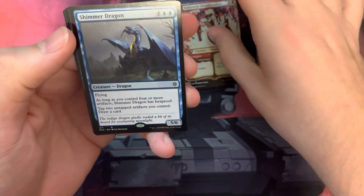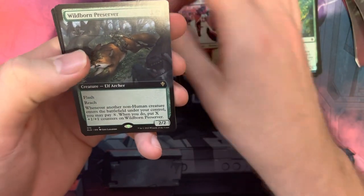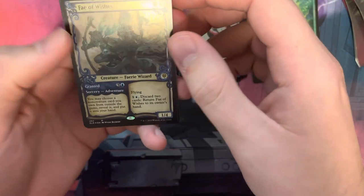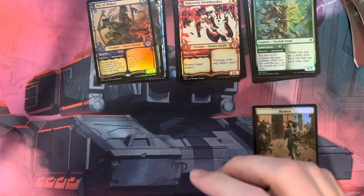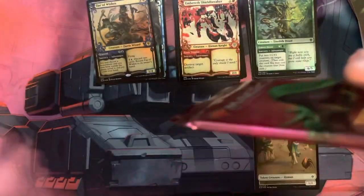Our first rare is Shimmer Dragon. We have a Wildborn Preserver Borderless. We have Fae of Wishes Borderless Foil. And we have a Human Creature Token. So far, nothing too good. We've got two more packs. Really looking to get the Great Hinge, but we'll see what happens.